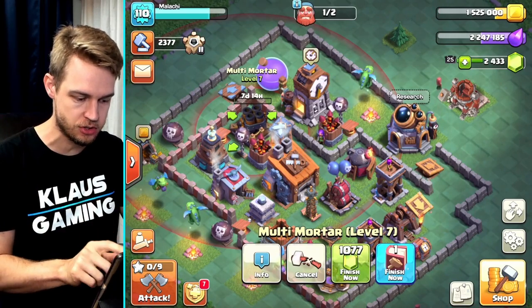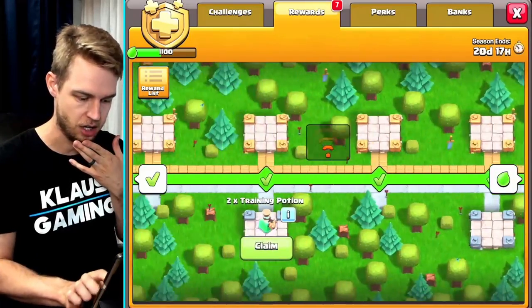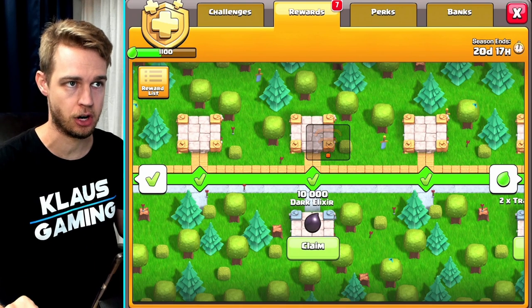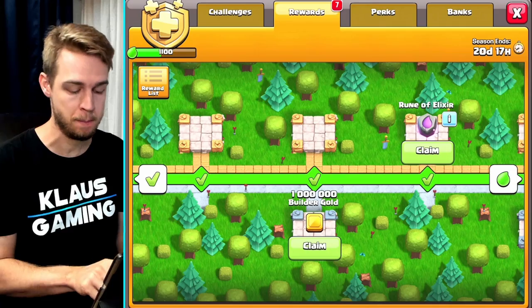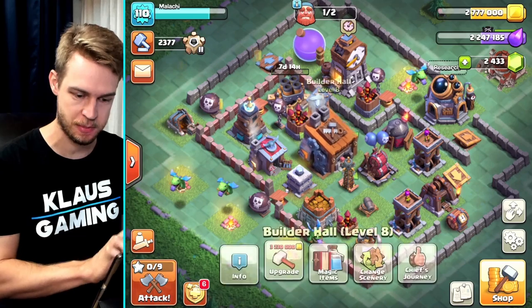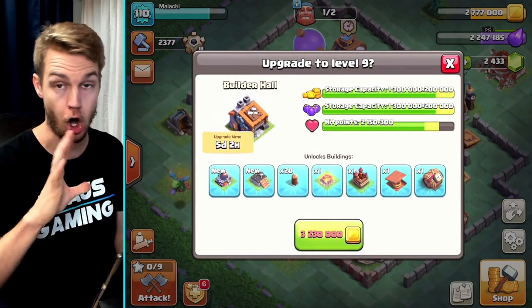Now I'm going to use some rewards — I've got some extra free builder gold. Why is my WiFi cutting out on me? There's no good reason for that to be happening. Okay, just went away randomly. Let's get this 1 million free builder gold. And then now I can collect the gold that's been in my mines, and then I am close to being able to upgrade this builder hall.